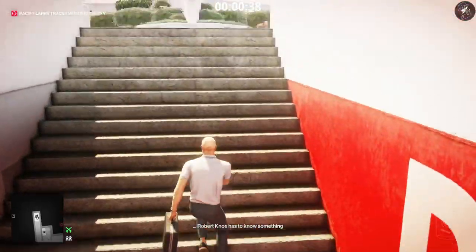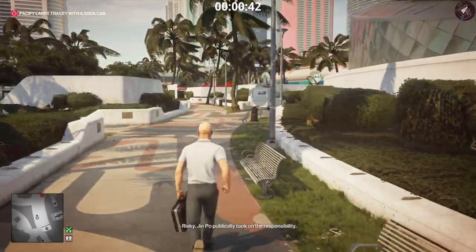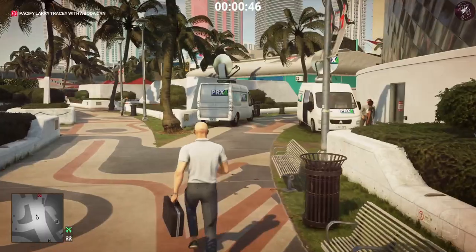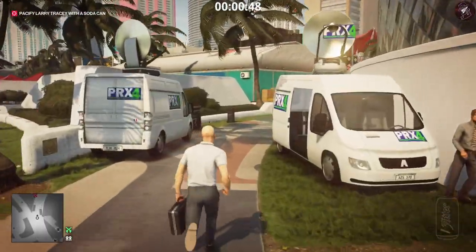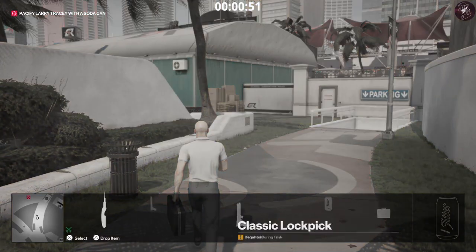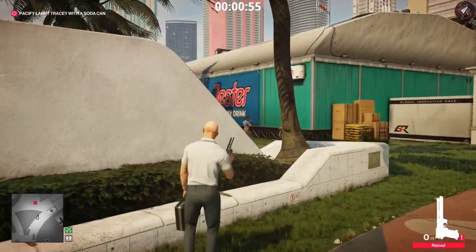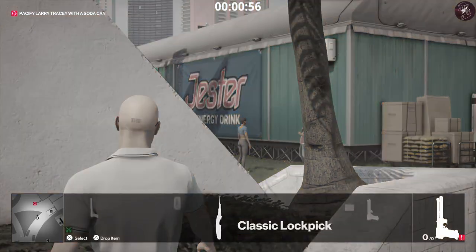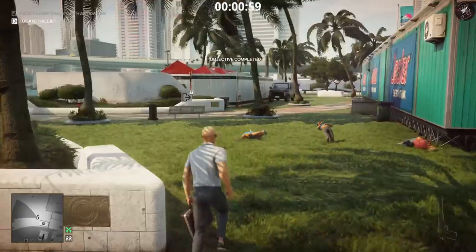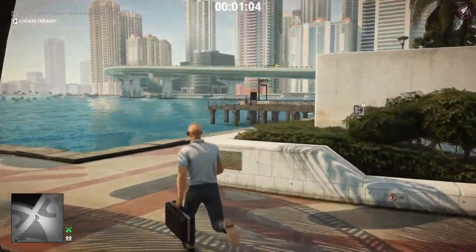This is kind of strange — I think this is the first escalation where we're actually not taking out the target; we just have to knock them out. We're not going to kill anybody in any of these escalation levels. So pull out the tranquilizer pistol, take this guy out, take the woman out right there, and then immediately select your soda can and throw it at this guy.